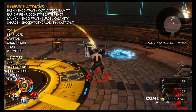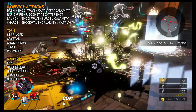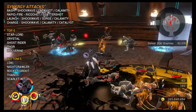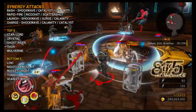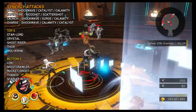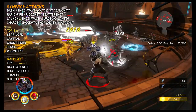When it comes to synergy attacks, Venom has a decent number of options due to having four synergy traits — one on each skill: Bash, Rapid Fire, Launch, and Charge. The characters he synergizes best with are Star-Lord, Crystal, Ghost Rider 4, and Wolverine. The bottom five characters to avoid for synergy attack damage are Loki, Nightcrawler, Rocket and Groot, Thanos, and Scarlet Witch. That covers synergies — let's look at the build options.